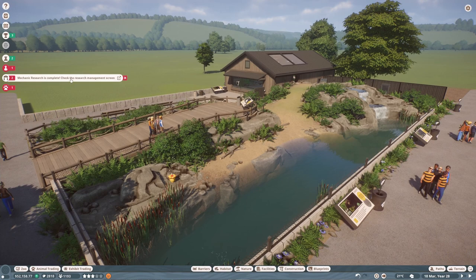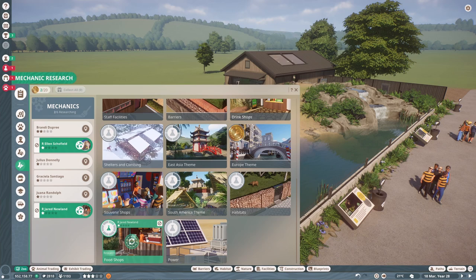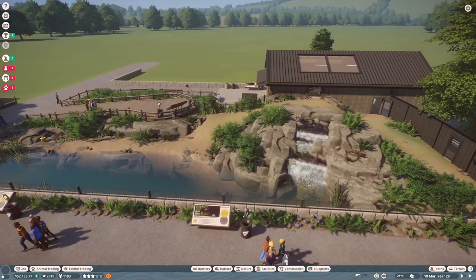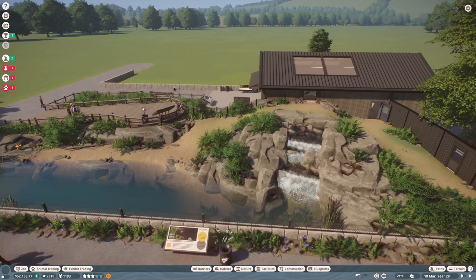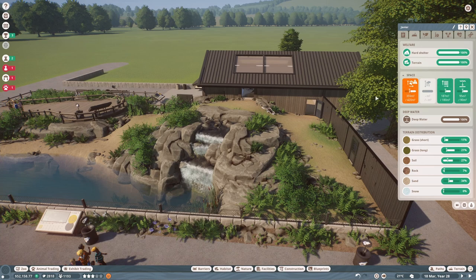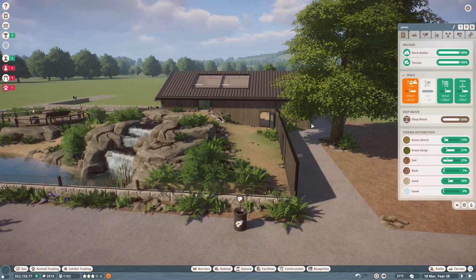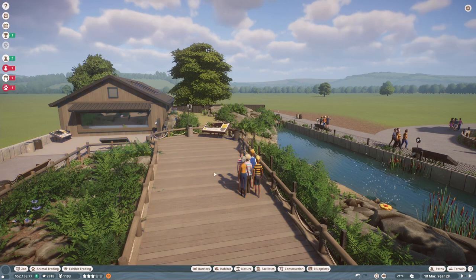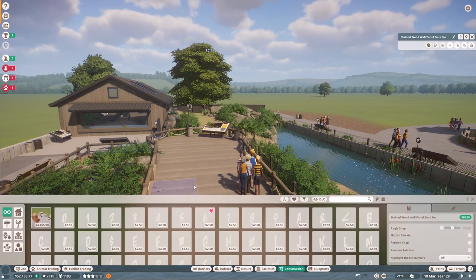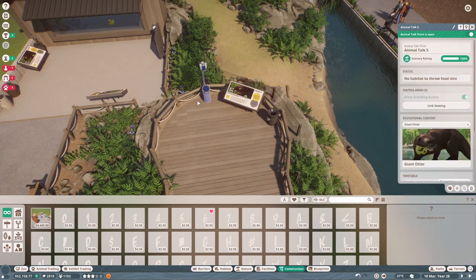The otter enclosure is complete. We just made the river a bit deeper to fix the water issue. We've got some mechanic research complete - the north Africa theme is done. I also switched the other mechanic from barriers to food shops research because I want some coffee stalls and a restaurant soon. The enclosure has lots of different viewing spots because the otters are confident so they won't mind. The giant anteaters don't have the most space, but because of all the foliage, rocks, and the waterfall, it reduces the traversable area a bit - we can just extend the barrier back later.